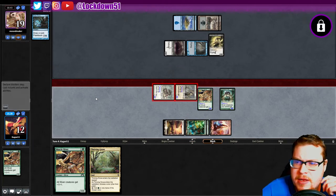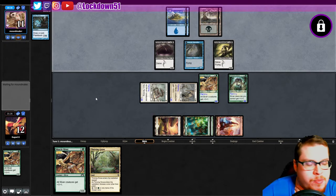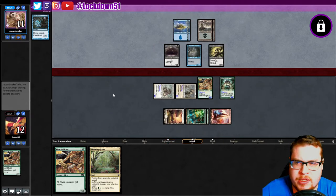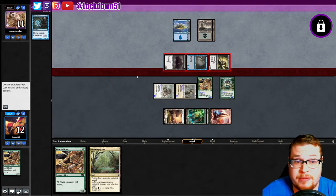It's going to be a close game. We might be able to pull this out but it's going to be close. What they do on the attack will be pretty telling — if they start getting scared that means they're running out of removal. They're holding back a Gurmag and swinging for six — this is like the most neutral, play-it-safe attack you can do. But maybe they have something — oh that's actually scary now.